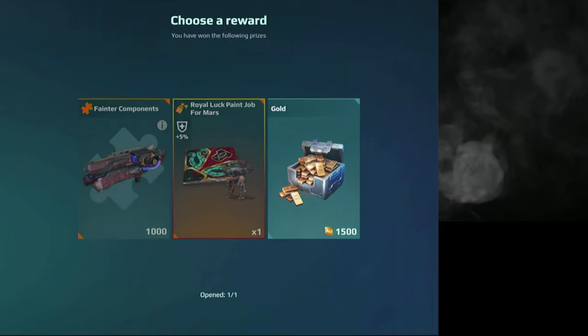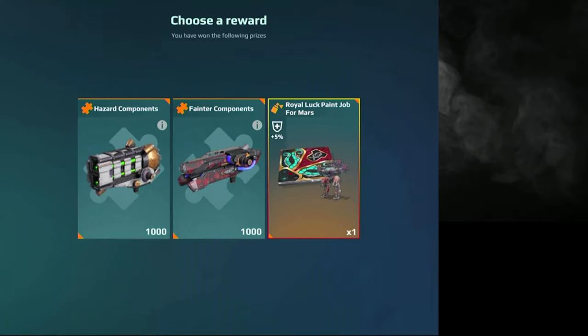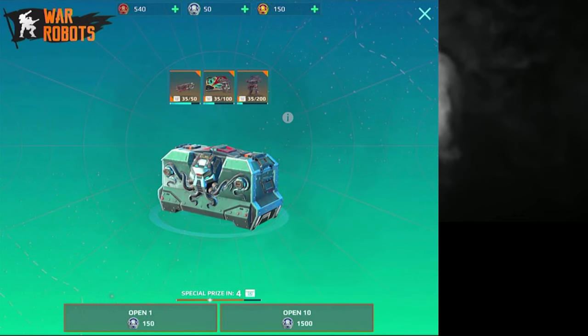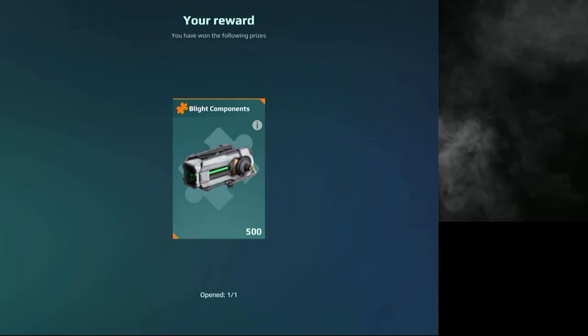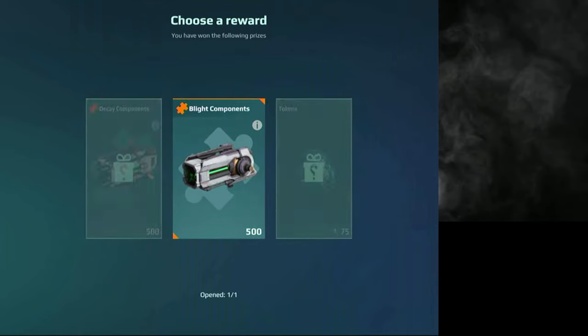Oh, we didn't get the — we need the paint job. Come on, no — geez. Okay, I'm so unlucky. Here we go — 500 blight. Okay, geez, I never get those tokens, do I?